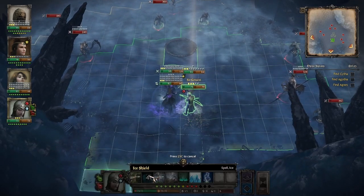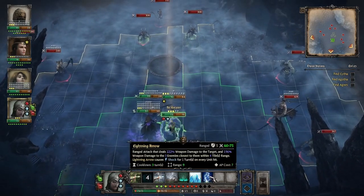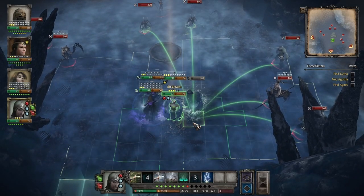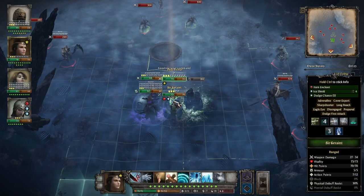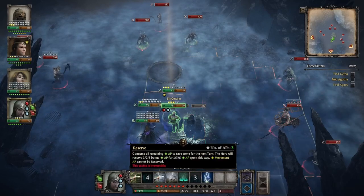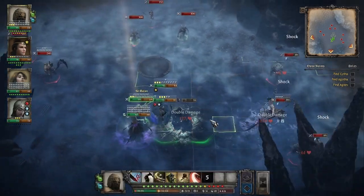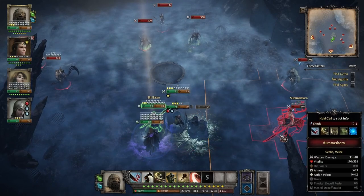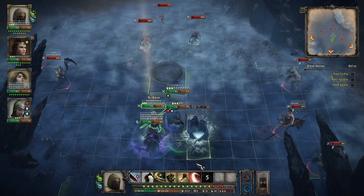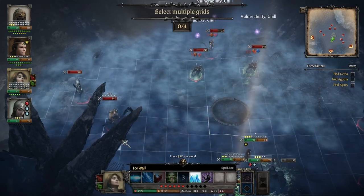First, we'll go defensive — Ice Shield with Garaint. Let's do a blockade here, move you up and behind that. We'll do a lightning arrow and apply shock. Some decent damage — got a double damage proc for 134, hit these guys for 61. That's pretty good. Let's go ahead and throw down more CC on the rest of the enemies over here.